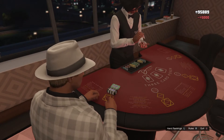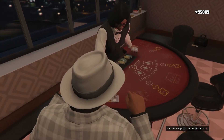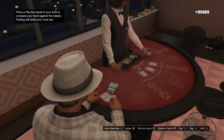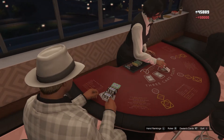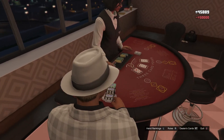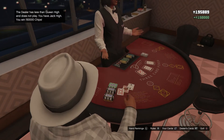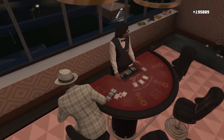Once you've done that, the dealer will deal yours and the dealer's cards. You don't need to know how to play the game, you don't even need to look at your cards. As soon as you get your cards, you're just going to play and put another 50k on. And just like that, you can see that we've won. So what you want to do once you win is just press quit.